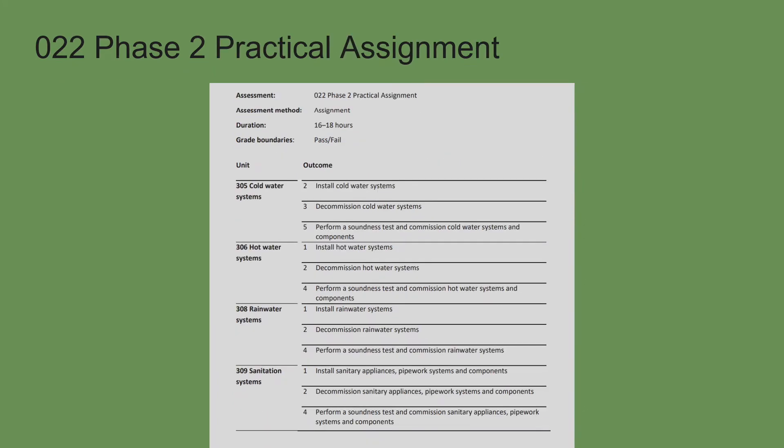Then we have the assessments themselves. These are bigger assessments — you've got 16 to 18 hours to complete them. If you do not complete them in this set time, you are failed and then have to retake within 14 days. Please take this seriously if you are teachers, because the EQA will be coming to visit and they will be checking your evidence. For cold water there are three parts to the assessment; hot water, three parts; rainwater, three parts; and sanitation, three parts. They're not big assessments — they're just awkward assessments.